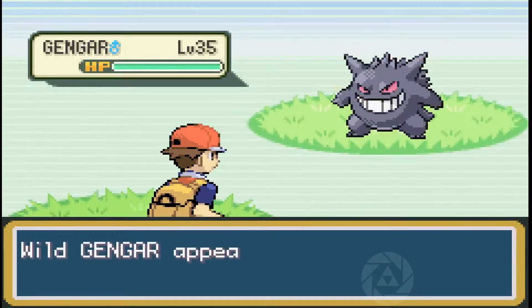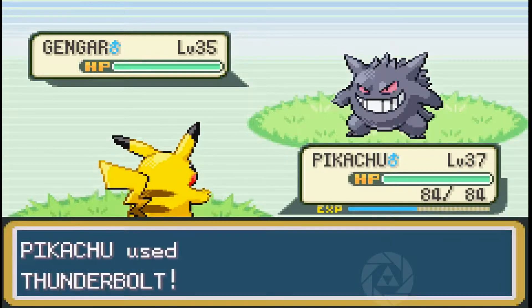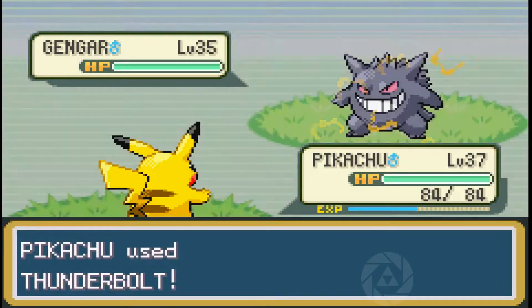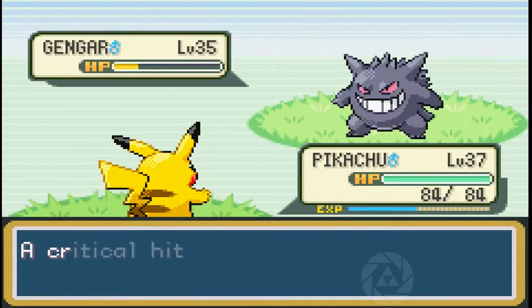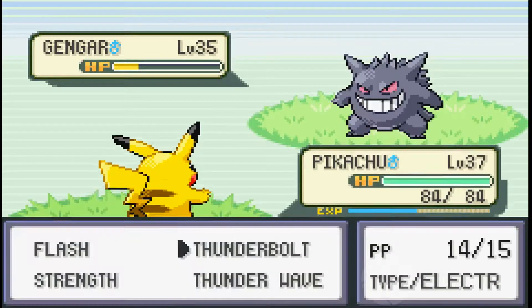Now I'm catching Gengar — a shiny Gengar, which you can also set with CodeBreaker to encounter shiny Pokemon. Shiny Gengar looks so cool; Gengar already looks cool enough, but making him black instead of purple? Sounds good to me.